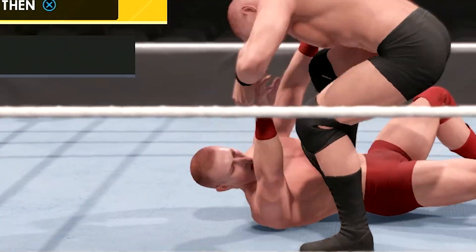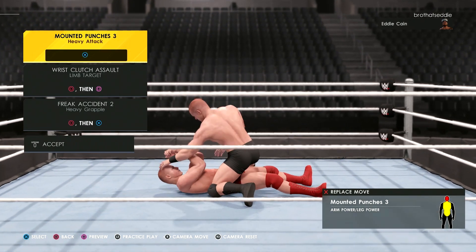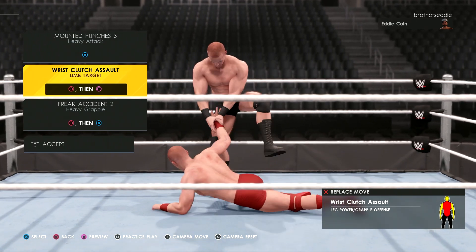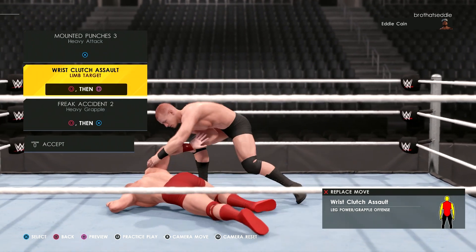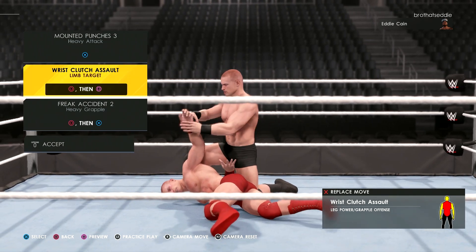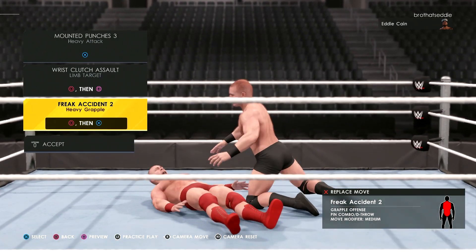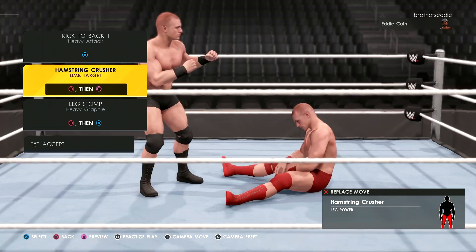Can't go wrong with a ground punch, and the chest thumps. You get the gist of it. You can get the kicks to the back real simple.